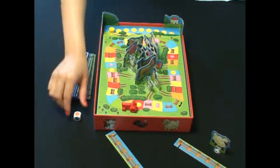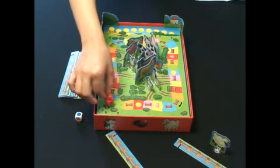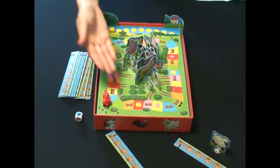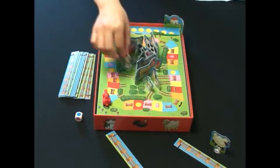If the next player draws blue, he or she can move the tractor to the blue space. On the blue space you can see the pathway, so this player can take one animal.